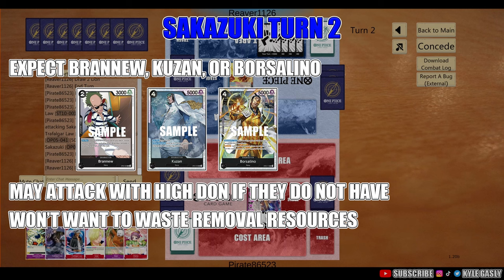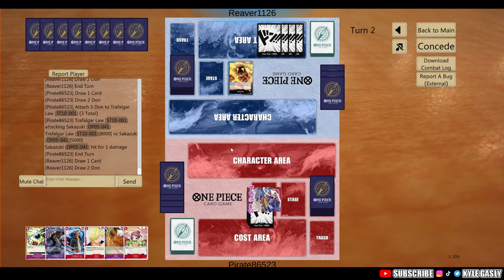If they don't have those, the intel is they'll just attack you. If they attack without playing any characters, that tells you they don't have those three options. That's stuff you can take to progress in the game — decent assumptions you're able to make based on what to expect from your opponent. Let's see what our opponent does with their 4 DON.